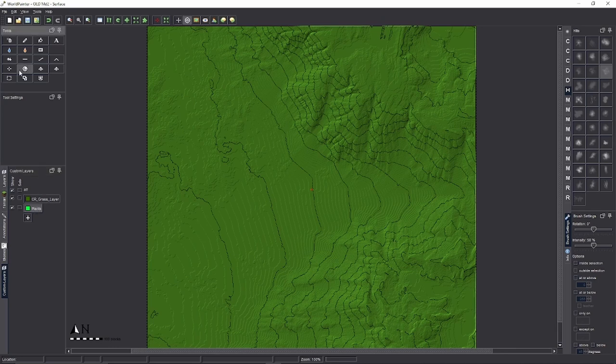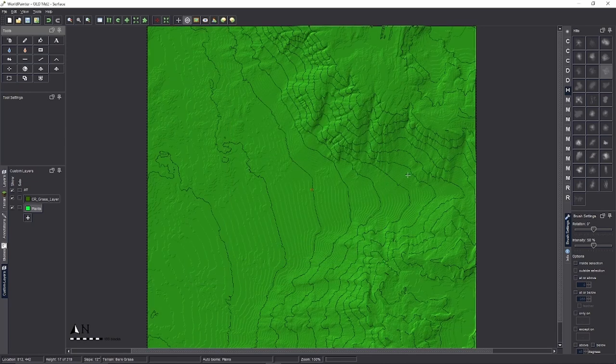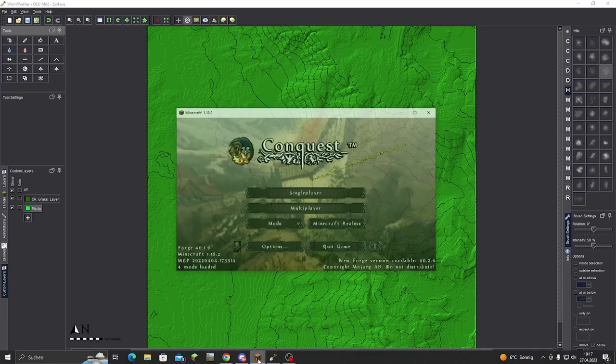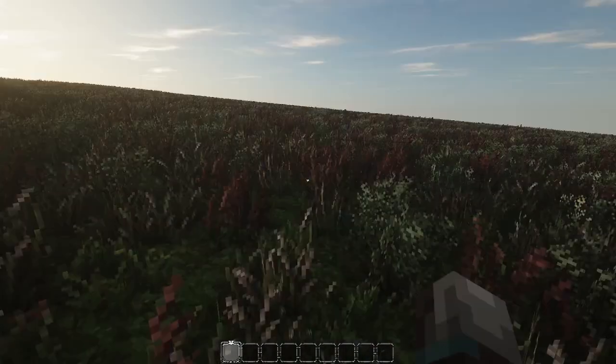We now have Plants in our custom layers panel. I'm going to do Fill With Layer — go to Global Operations, Fill With Layer, Plants, and do the whole map. The entire map is now covered in plant layers. Let's check it out in game.